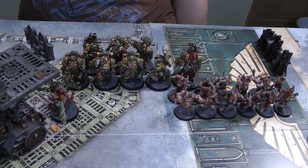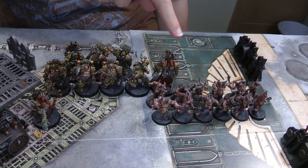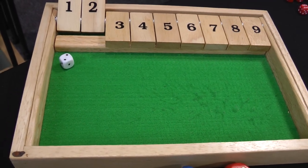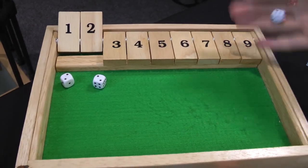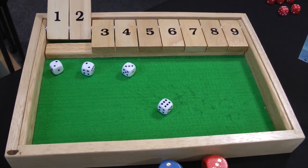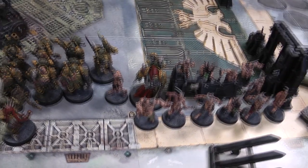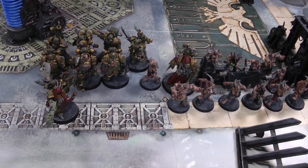Everyone's going to advance this turn. Plague Marines first — they roll and advance. Then the Plague Caster gets a seven. Poxwalkers also get a seven — consistent. And then the Plague Surgeon rolls well too, but he needs to stay at the back. We've done a little shuffling so the Plague Surgeon can make use of his high advance roll. That's movement done.